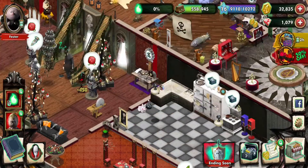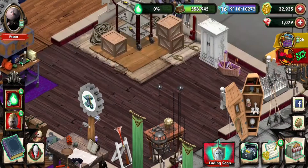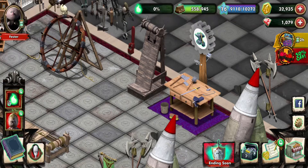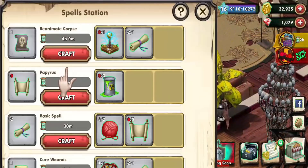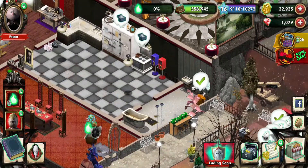Now all the centerpieces are done and collected. So all I need to do now is get Gomez, which I believe I end up getting through a box — but I'm not 100% sure. We still need to get more of these, and only Fester can give me that stuff, surprisingly, because I got the costume.